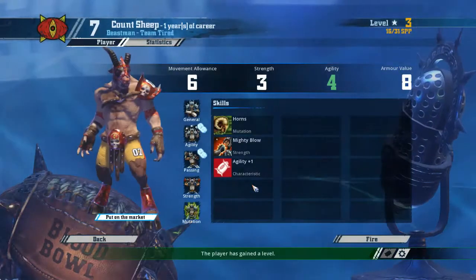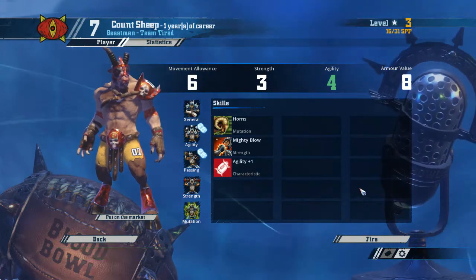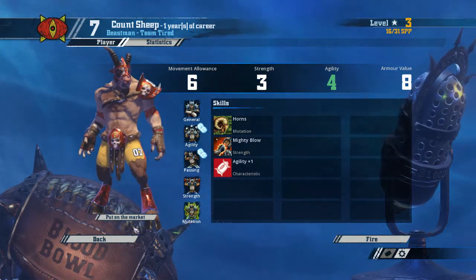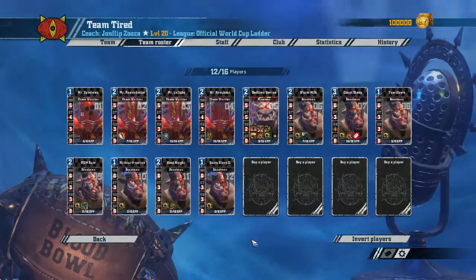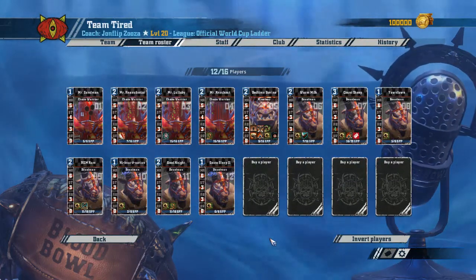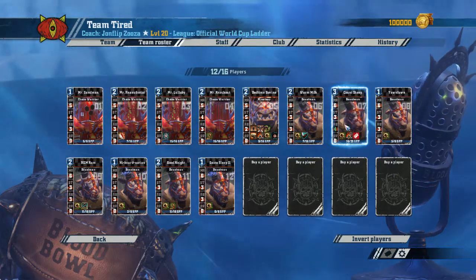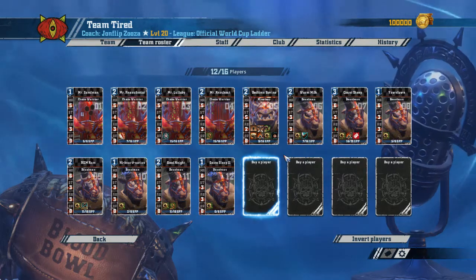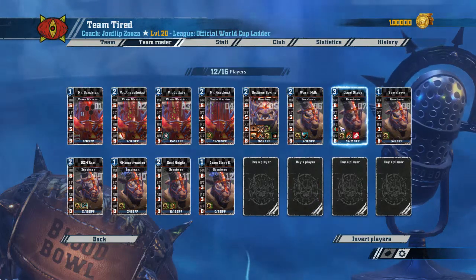It'll still be useful — you can still pick the ball up with him. But Mighty Blow won't be as useful now. I'm not sure if I should have picked Agility there. Maybe I should have stuck to my plan and not factored in stat rolls — skill rolls are the other consideration.